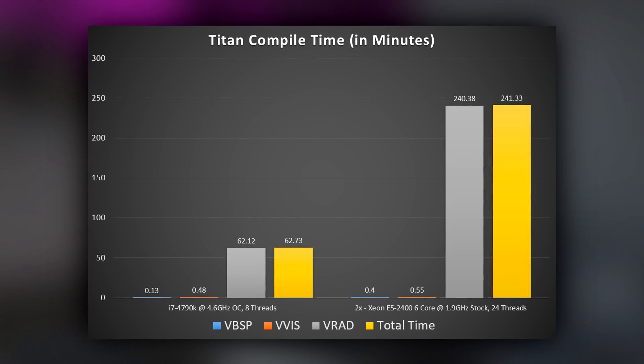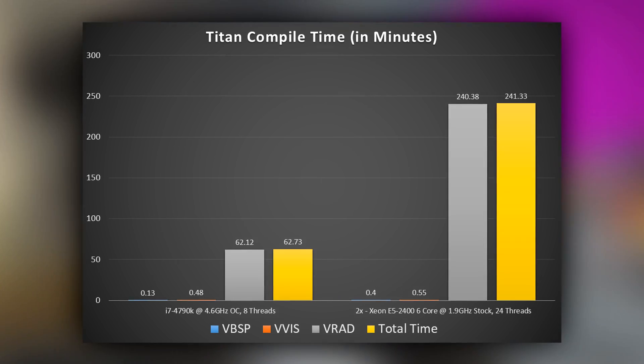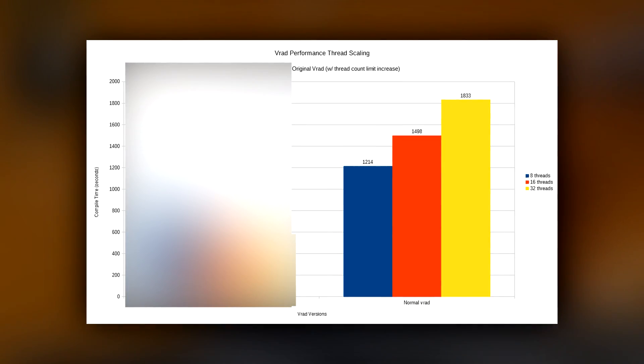So at that point I just considered the server a loss for level compiles and didn't touch it for the longest time. That is until someone named Deadhand, who is a level designer on No More Room in Hell, bought a Threadripper processor. He was super frustrated by the fact that the more cores and threads he threw at VRAD, the worse it did. This was also confirmed by his findings in this graph here.